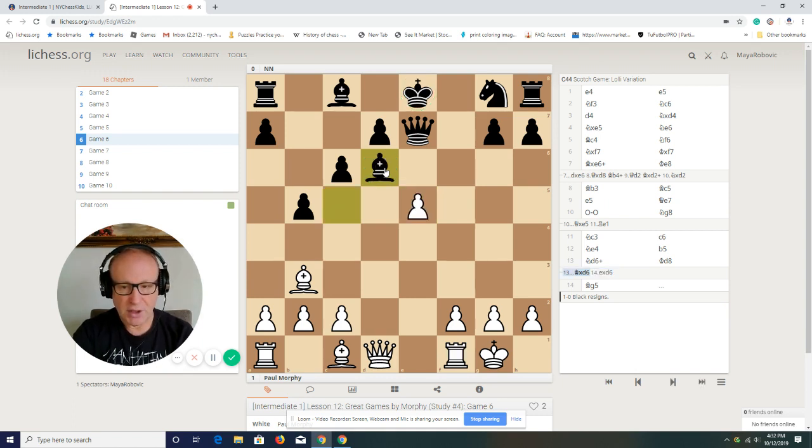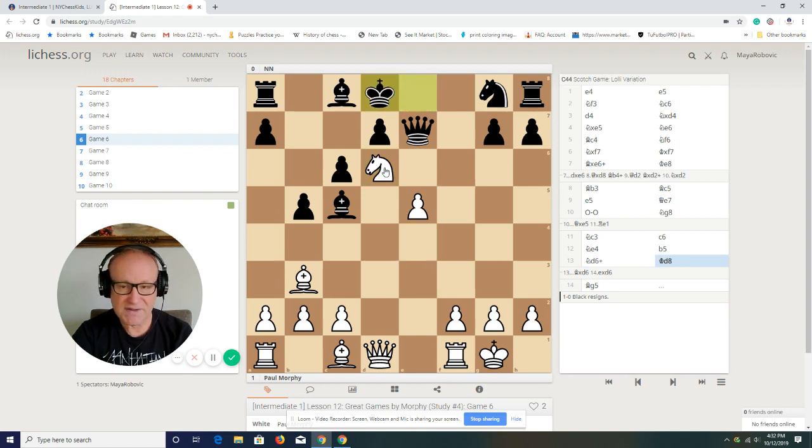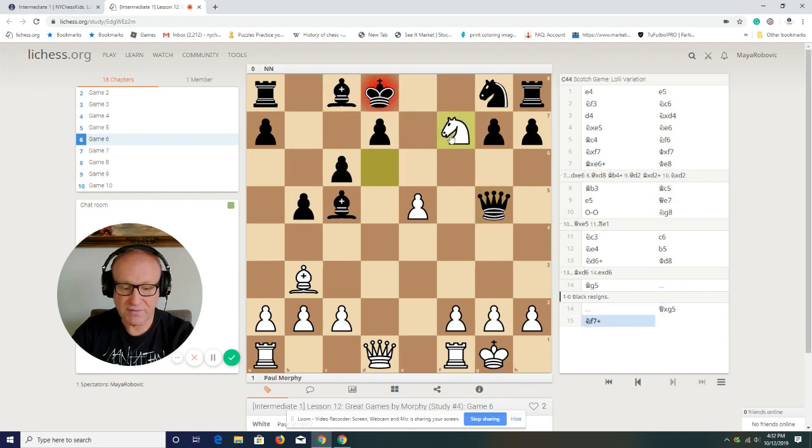Black did not capture after d6 was played. White plays an excellent move and wins the game — this is the last move in the game. Bishop to g5, pin. This is where black stopped the game because it is lost. Queen takes on g5, Knight a7, fork — and of course white would win the queen. That's a big advantage, and of course white wins the game.